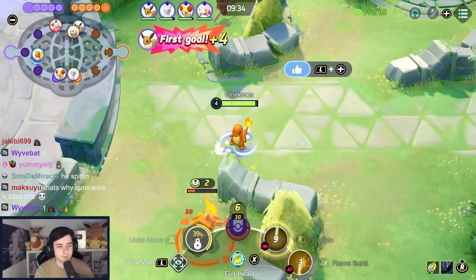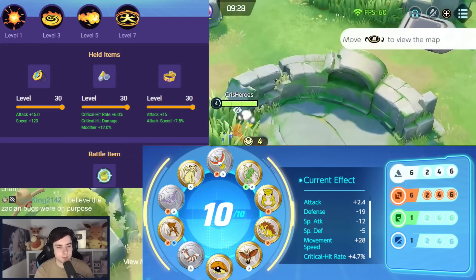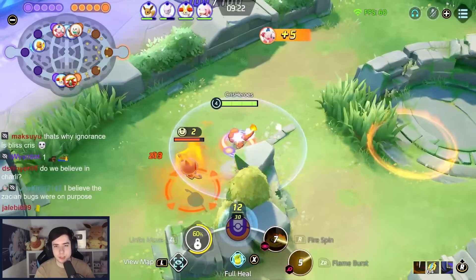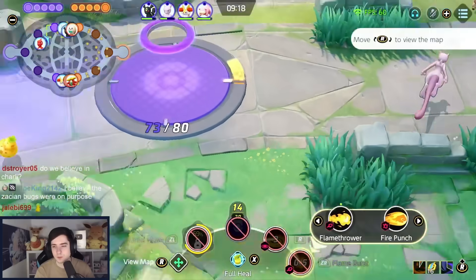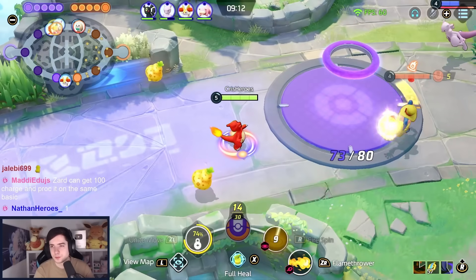Charizard is another Pokemon where you have a third item slot, and I've been really liking Charging Charm in it. It might not seem like an obvious choice, but flamethrower gives you a lot of move speed, and you always pretty much basic attack and move at the same time, which means you've always been built up because you're literally never standing still.